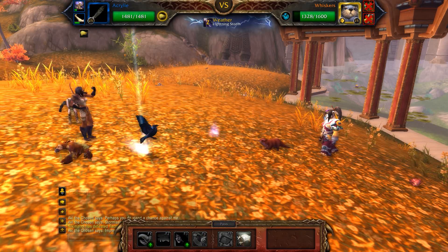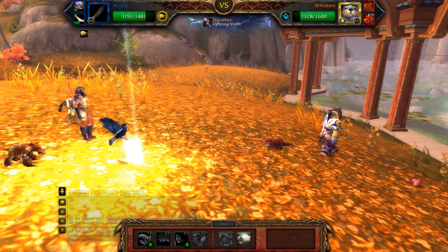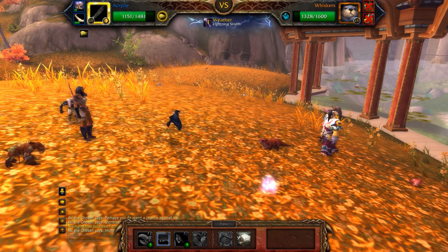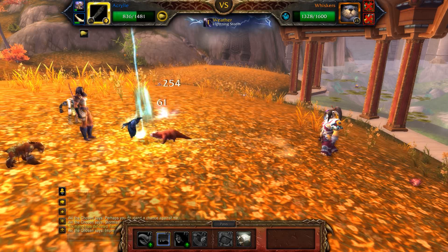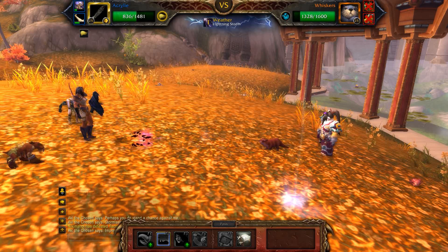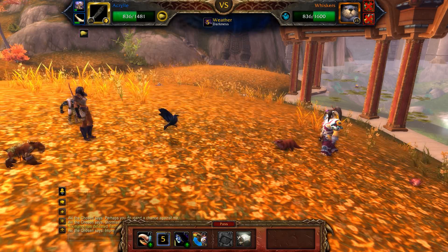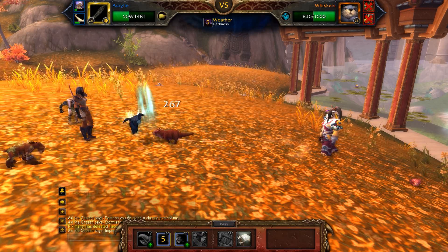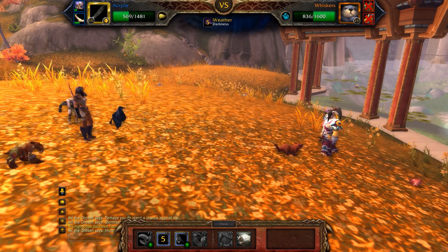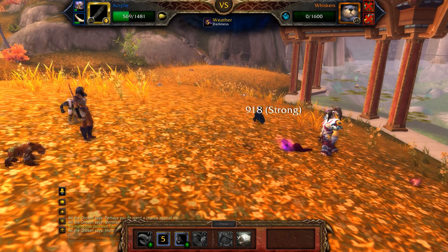Now we're going to switch out to my Gilnean Raven — pretty much any flying pet will do. All we need is a big flying DPS to take out the aquatic pet. I like using Call of Darkness because it removes Lightning Storm and makes sure our Nocturnal Strike hits like a truck. Call of Darkness also does quite a bit of damage on its own. And there is the Nocturnal Strike — that's all we needed.